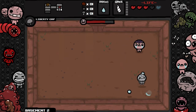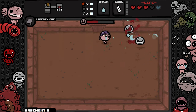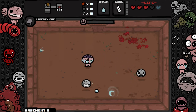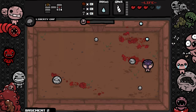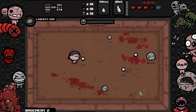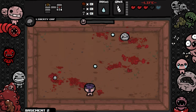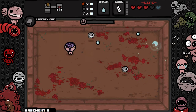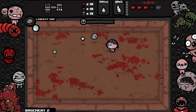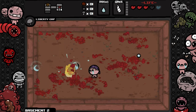That enemy again — we don't have the laser anymore, just normal tears now. I'm going to dodge well this time — I hope. I have a blue heart so that's useful. Trying to get rid of the small ones before hitting the big one. Imagine if there were even smaller things spawning from this next one — that would be so annoying. This is taking a while, I'm missing almost all my tears.